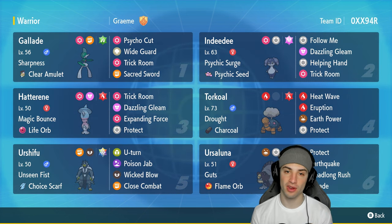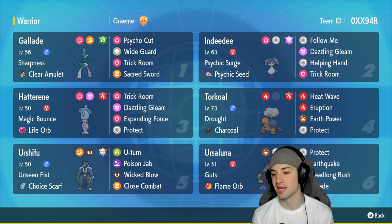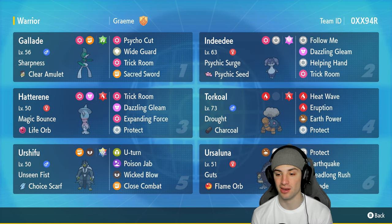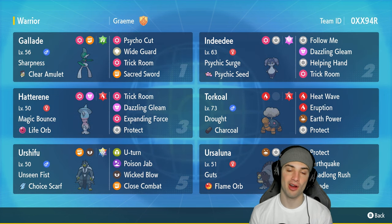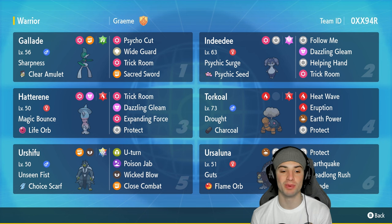Torkoal is phenomenal in trick room — you've seen it plenty of times. Ursaluna is the same thing with Guts and Flame Orb. You have Protect, Earthquake, Headlong Rush, and Facade. Facade does crazy damage alone paired with Guts and Flame Orb — it is insane.